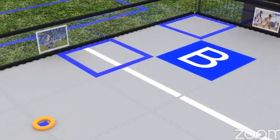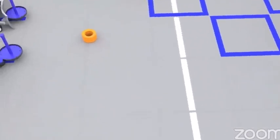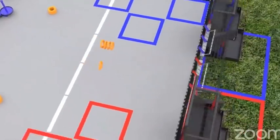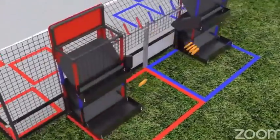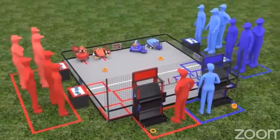Zero, one, or four rings correspond to target zone goals A, B, or C, respectively. Unused rings are stored in the human player stations to be deployed to the field at the start of the driver-controlled period. The players and field are ready.